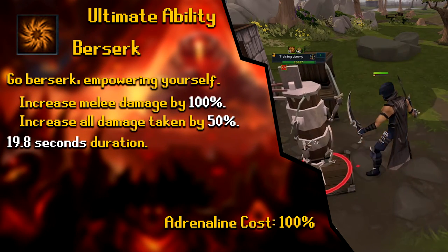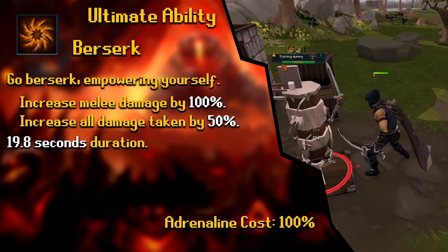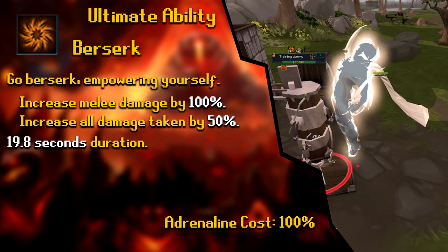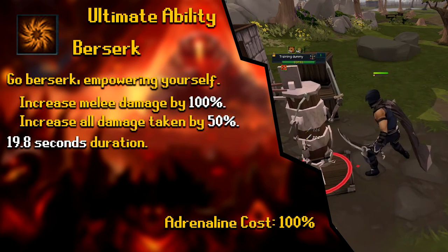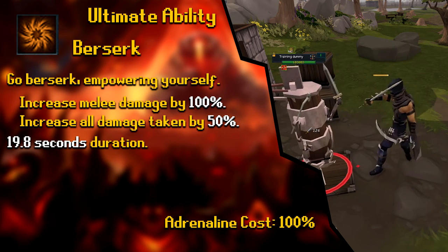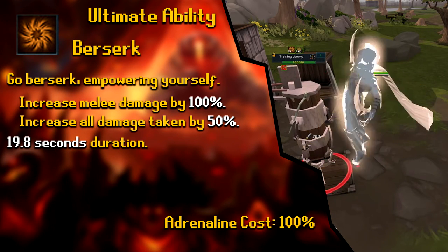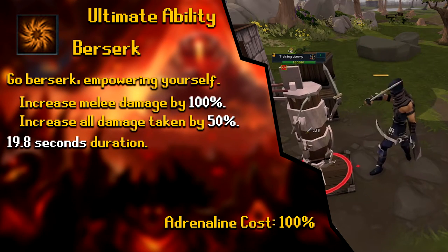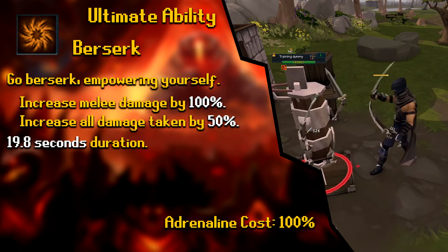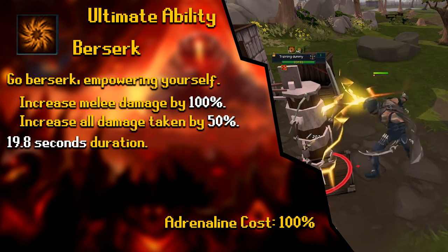The bread-and-butter Ultimate Ability for melee is Berserk. You'll use this 99% of the time. The description is 'Go Berserk, empowering yourself,' increasing your melee damage by 100% for 19.8 seconds. However, you take 50% more damage during this time. Your bleeds, crits, and all damage are doubled. Combined with Greater Flurry, Berserk's cooldown comes down faster, letting you get back into it sooner for even more DPS. Berserk is the definitive priority Ultimate for melee.